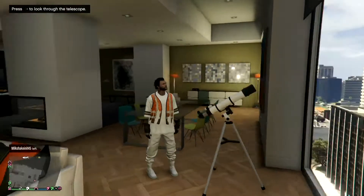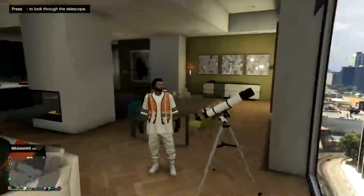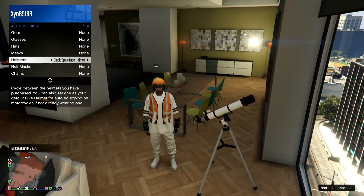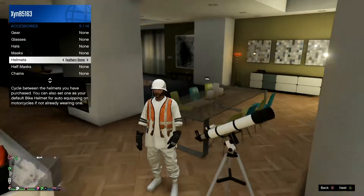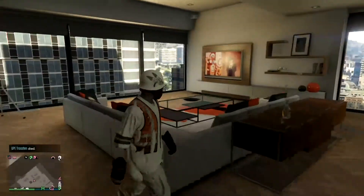Your mask should disappear like this. Once it has disappeared, you want to go to your helmet and add any helmet you want. I'll just find a nice one here and use this, then walk away.